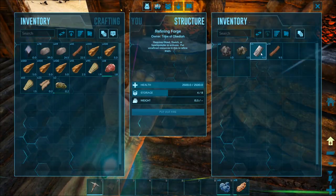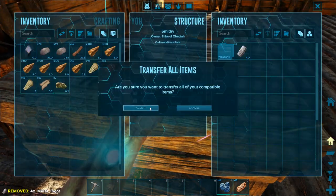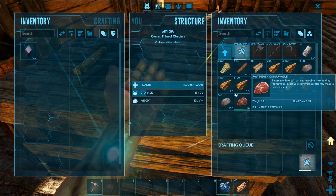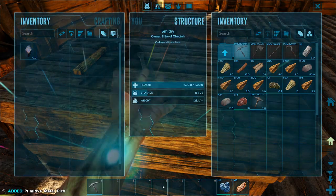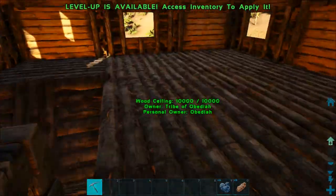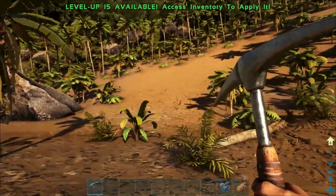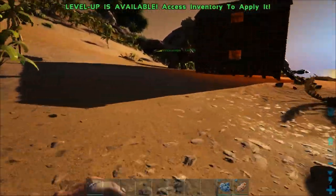We have four ingots here — a metal hatchet needs eight, so let's make a pick first since it gives a higher chance of getting metal. With the metal pick you do need to repair it in the smithy; you cannot repair it in your inventory. But it is much better — it gathers faster, breaks less, and has a much higher chance of getting metal from regular rocks and especially metal nodes. We'll get to metal nodes as soon as we can travel there.